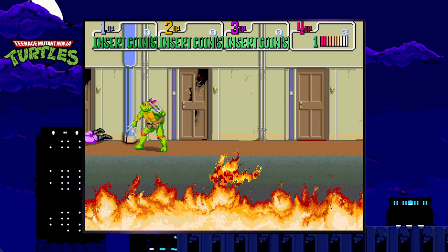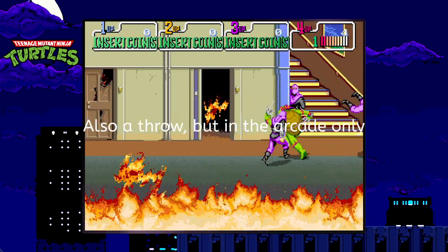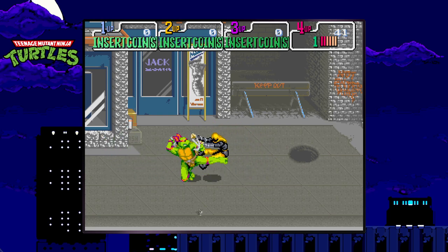Anyways, the gameplay is basic: you get a basic attack, jump kick, aerial attack, and special. But there's something that doesn't quite fit, and that's Raphael's special. Instead of copying his brothers, he gets an ineffective roll into a kick attack. Any reason why?